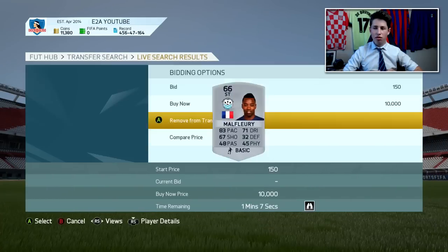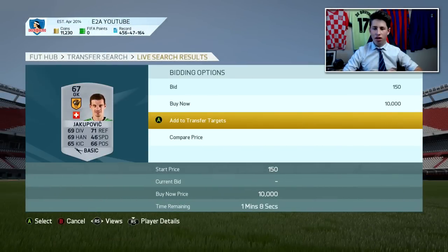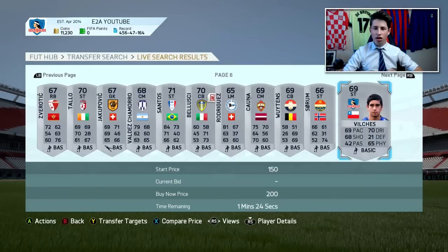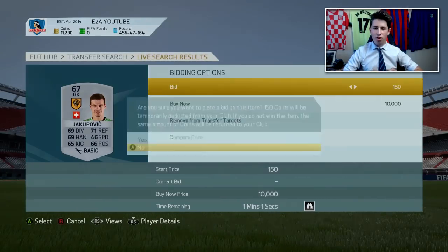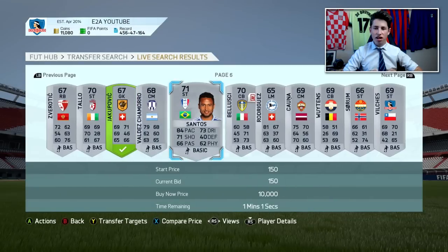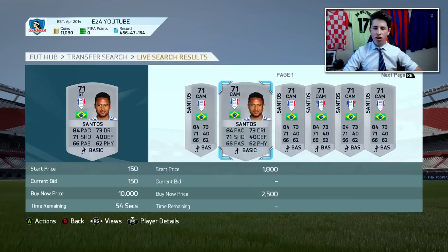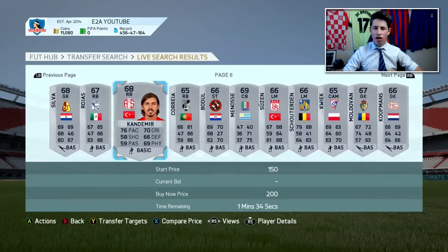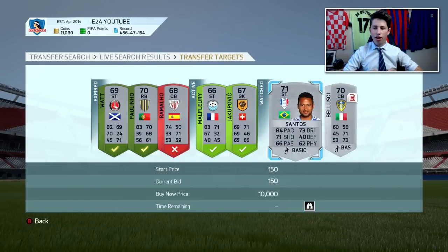Put a bid on him — I guarantee you will almost never get outbid on players like that. This one plays for Hull and he's extinct on the market, so I could list him for whatever I want. Obviously he's not going to go for 10k or something, but maybe 1,000 coins. Santos here looks quite good, I'll add him. Beluski as well — 200 coins buy now, he's not going to sell for anything. 900 coins for this guy right here. Just add them to your transfer targets and then you can check their price.